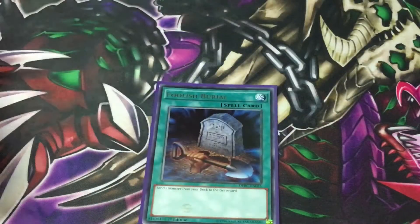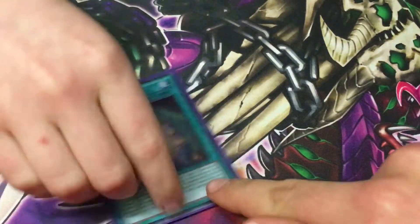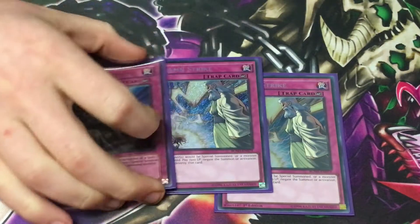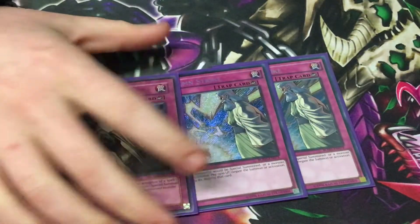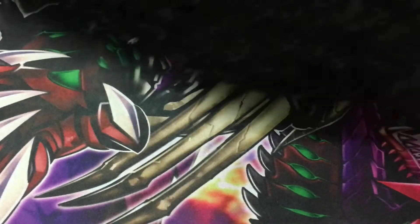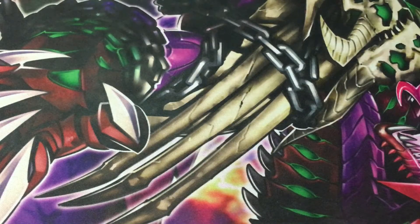We play 1 Foolish Burial, which gets you Block Dragon in the grave. Soul Charge, because the deck expands itself. Rigaki. Do you play Monster Reborn now? Yes, but my brother has it so there should be a Monster Reborn in here. And then we play 2 Strike traps — no Warning, just because I prefer Judgment. You don't want too many drops. So that's the 41-card deck.